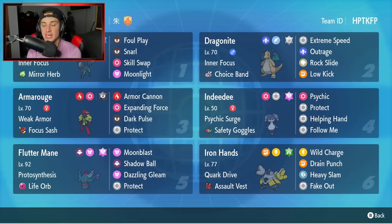Fourth Pokemon is going to be Indeedee. Indeedee is super broken with Armarouge by its side — one of the best combos in the game — but Indeedee by itself is still very good on the support side. It has Psychic Surge, Safety Goggles as its item, Psychic, Protect, Helping Hand, and Follow Me.